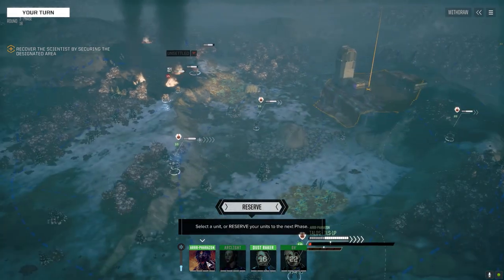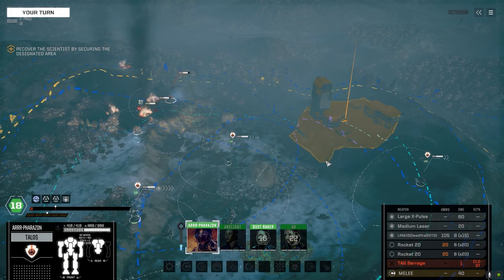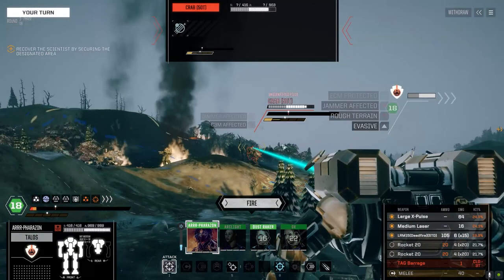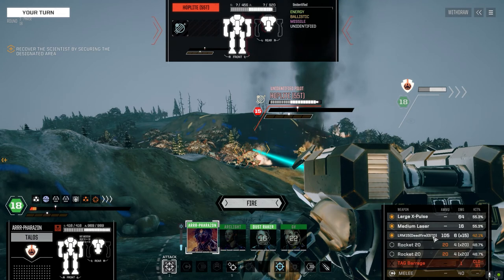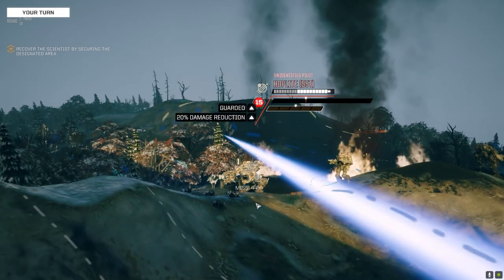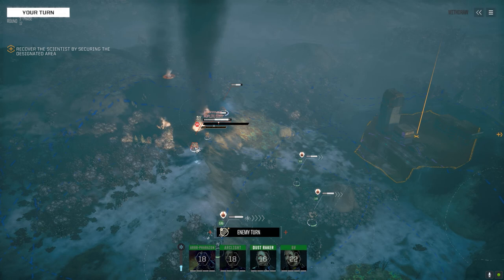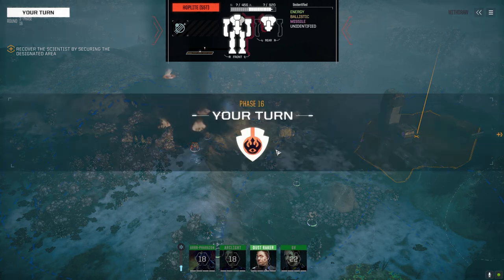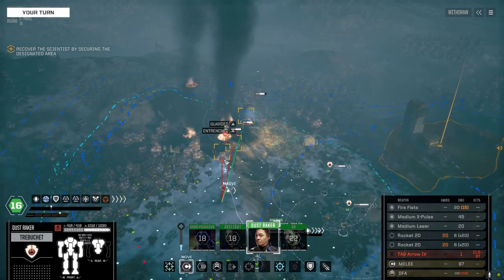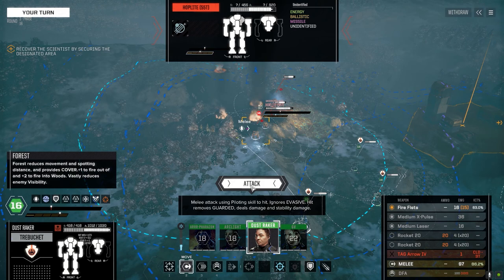I'm very unstable. That's a terrible chance to hit. Way better on this guy. We'll shoot at this guy. I got an AMS. I guess maybe that's what that missile is - or the ballistic? Is that the AMS? Energy and missile - what could he have, one weapon and one weapon? Let's turn off that mask before problems occur.